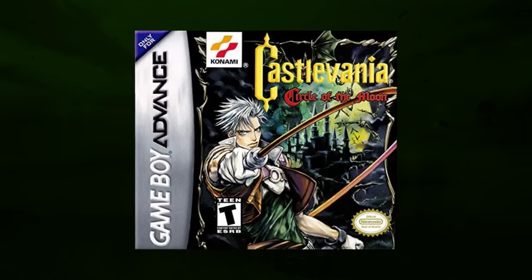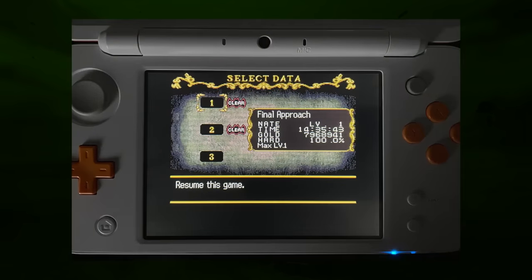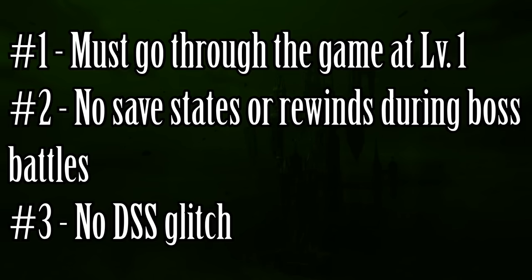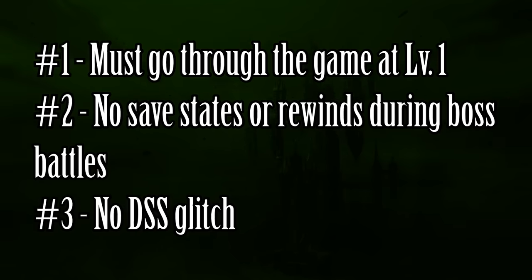Only problem is, what would I do? Well, in some games Konami included a mode where you can have your level permanently locked at 1. This is a really cool feature, but sadly they didn't think of this until 2006, and the only games that have it are Portrait of Ruin and Order of Ecclesia. However, I did figure out a way to do this for Circle of the Moon using Cheat Engine. The first rule is that I have to play through the entire game with my level locked at 1 — though it won't be 1 at all times, which I'll explain later. The second rule is that I am not allowed to use save states or rewind during boss battles. Lastly, I am going to ban the DSS glitch, where you can use any DSS card combo as soon as you get 2 cards.